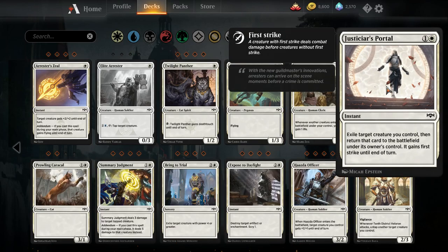Justicar's Portal — one white, one colorless instant. Exile target creature you control, then return that creature to the battlefield under its owner's control; it gains first strike until end of turn. Basically a very defensive combat trick — you can exile your tapped creature, it comes back untapped with first strike. I don't think you're going to want to include this unless you're playing a bunch of creatures with come-into-play abilities, and not a lot of white decks have those. If you pair it with black and Dusk Legion Zealots or Blade Jugglers, or blue with Salvager of Secrets and Muse Drakes, it does have potential, but I think it's just going to be too many hoops to jump through.